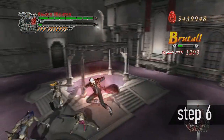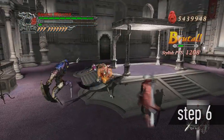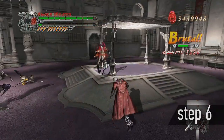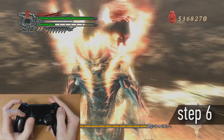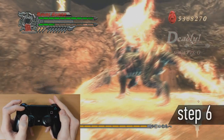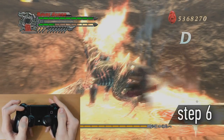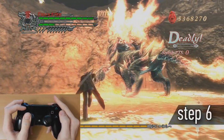Step 6: How to change the direction of Flying Guard. During Flying Guard, tilt the controller's stick in any direction and quickly slide your finger from the Jump to the Style button. In the Devil Trigger you may change the direction twice.